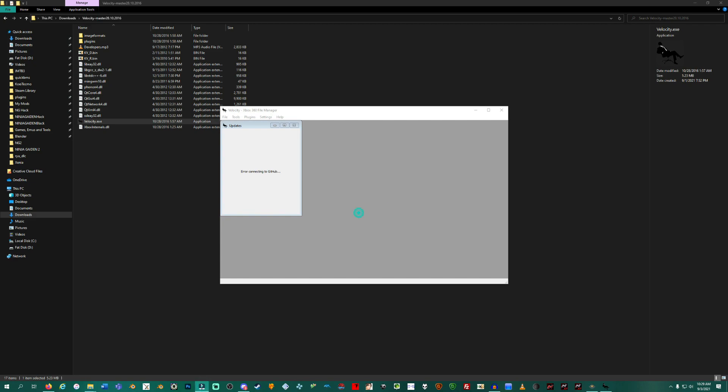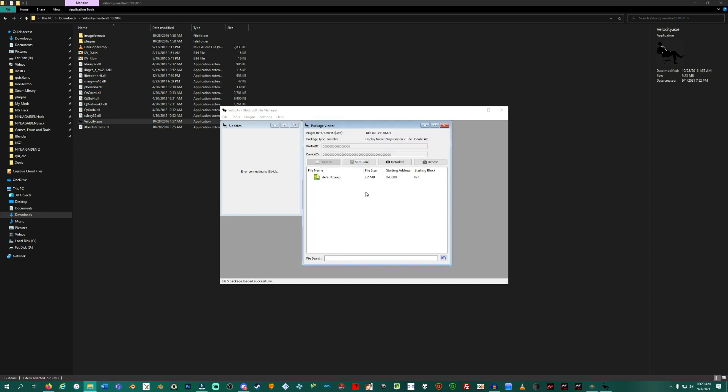If you have the title update on the same console you pulled your NG2 files from, you're in luck. Transfer the title update to your PC and drag it into Velocity. The display name should read Ninja Gaiden 2 Title Update, and the displayed file should be an XEXP. Right-click it and extract it. We need the XEXP to patch our XEX, and for that we turn to XEX Tool.